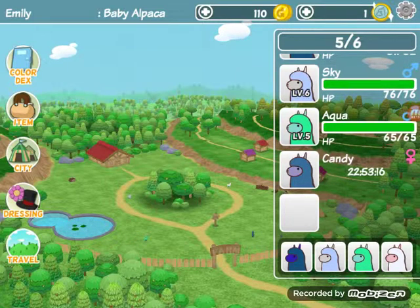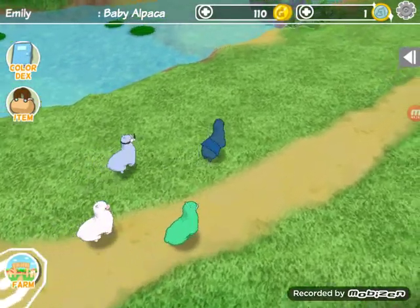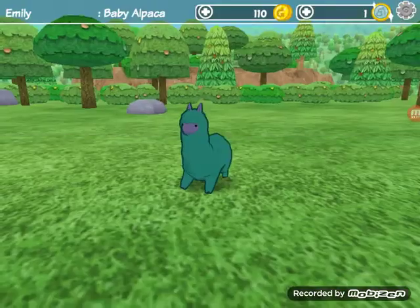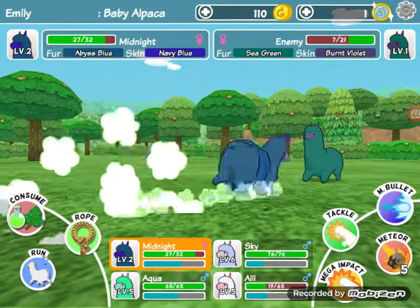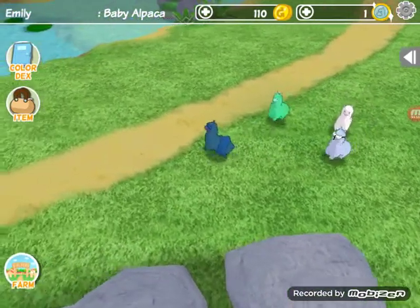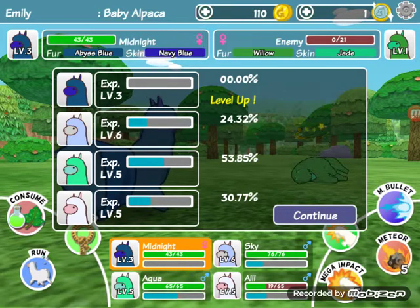We're going to travel and look for a female to breed with one of our boys — maybe not Sky because we already did Sky. Oh, it's a girl! I just don't really like the color scheme, but let's attack it anyway for some experience so we can level up a bit, because poor Midnight is only on level two. We gotta look for a girl — oh she's a girl too, but I don't like her color scheme either. Come on, where are the good color schemes like Midnight, Sky, Aqua, and Ally?